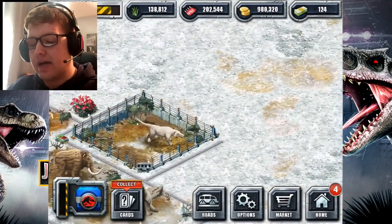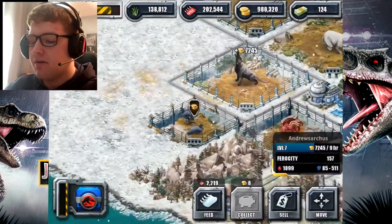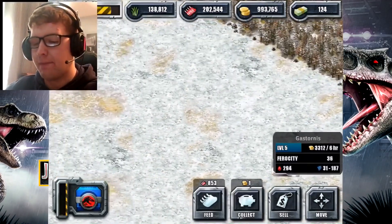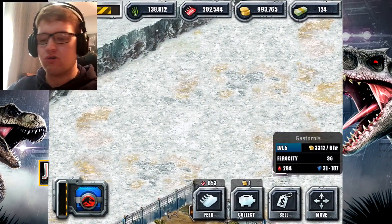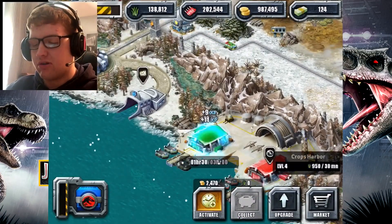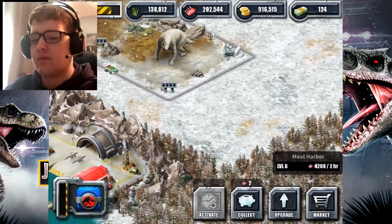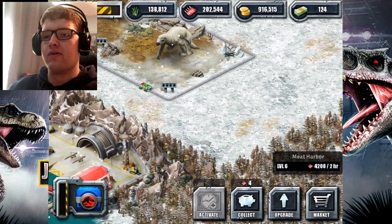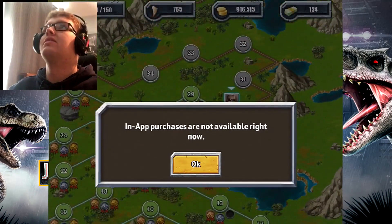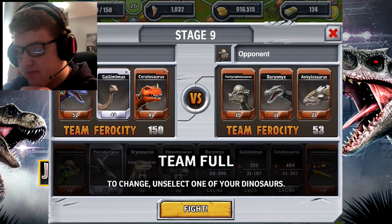When the third Jurassic World movie comes out in 2021, here are some dinosaurs I want to see return on the big screen — the Spinosaurus, the Ceratosaurus, and of course the Dilophosaurus. It's been a very long time since we've seen those three. We only got a short scene of the Ceratosaurus in Jurassic Park 3, when Dr. Grant and the parents looking for their kid came across it while retrieving the phone. That's when the Ceratosaurus came out. Alright, I'm going to pick the Baryonyx, Gallimimus, and Ceratosaurus — let's go!